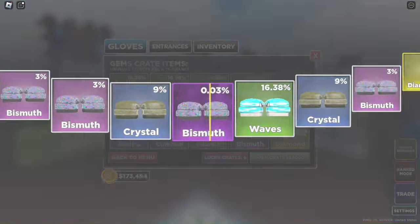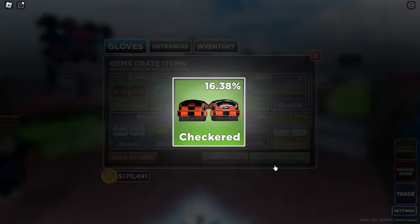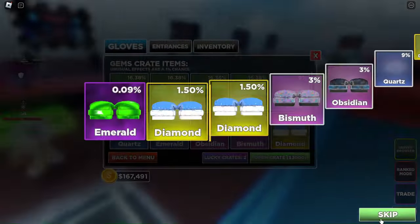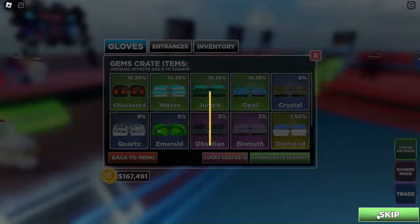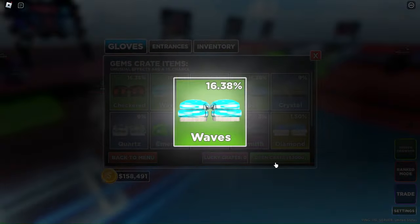That's the special gloves. I used up all my lucky crate spins but I was so close to getting them — I give up gambling. As you can see, that's how you get effective gloves. It's just from crates, keep gambling.